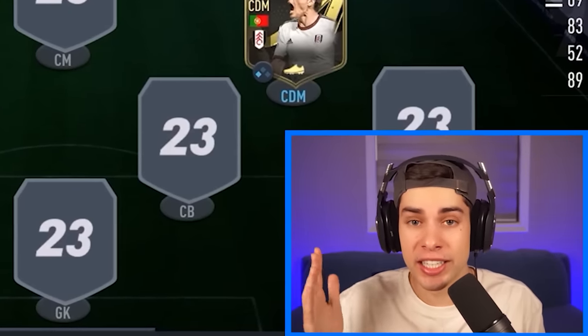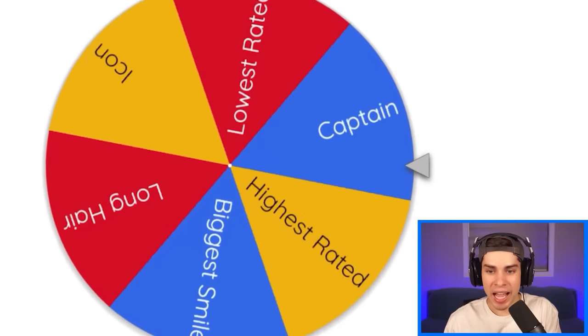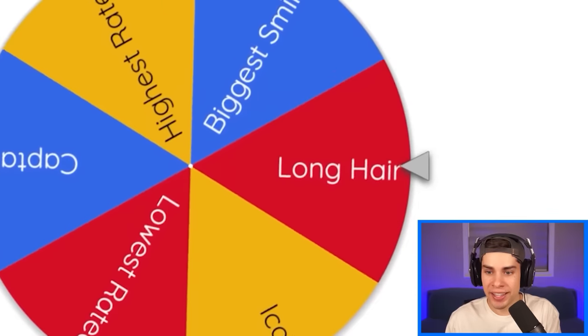Once I complete every single position on this team, we're gonna go into a Division Rivals game, and whichever player has the lowest rating I'm gonna cut up. Maybe 'captain'? It's gonna be 'biggest smile.'